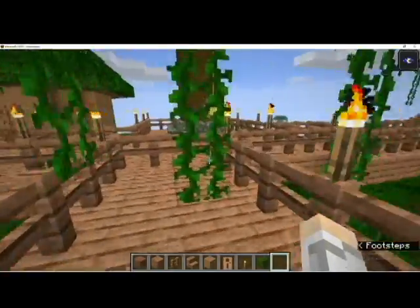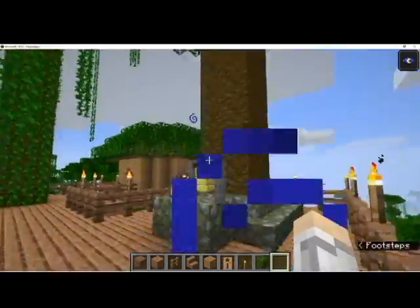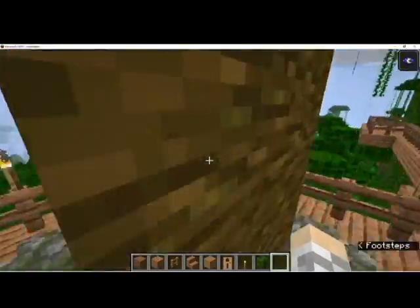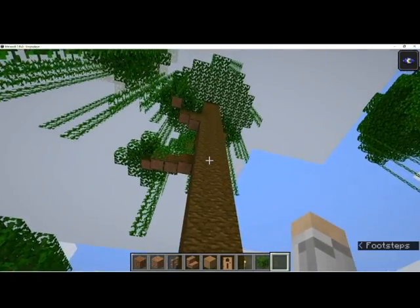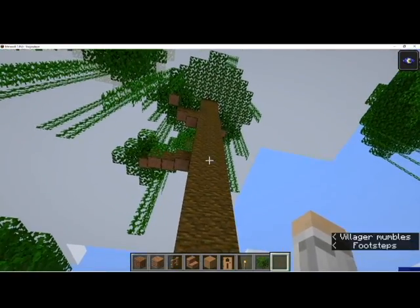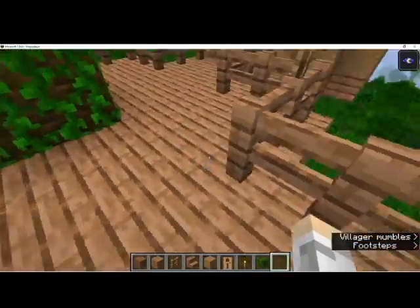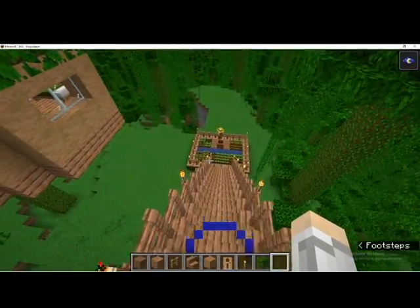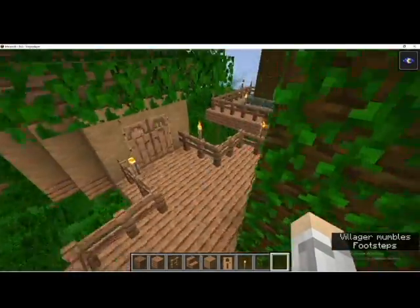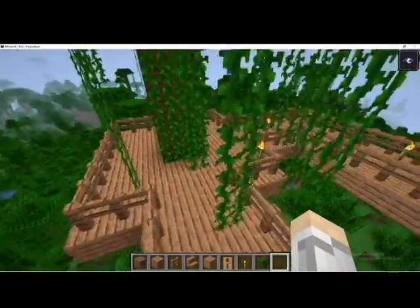And over here is the meeting spot for the villagers. They started climbing the vines over here and I didn't want them to fall down, so I just got rid of all the vines. I haven't had to do it with the other trees though, because there's enough space that they could just walk past and they don't have to worry about it. Oh, there's the farmer down there. Anyway, yeah, so this is basically the setup we got going on.